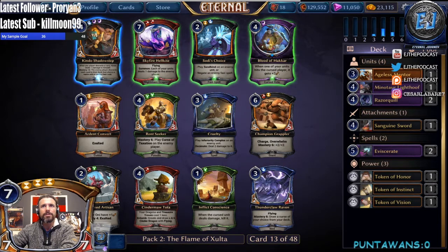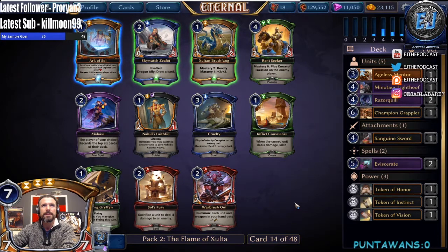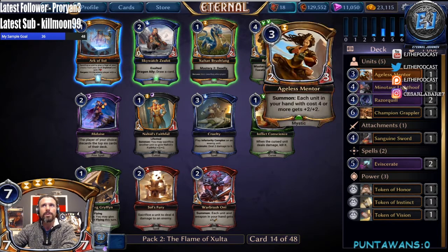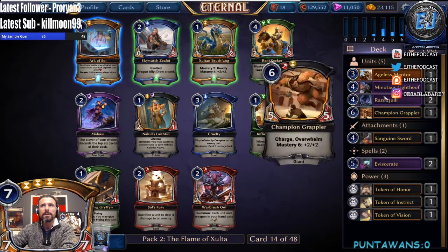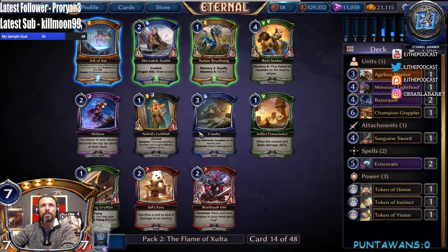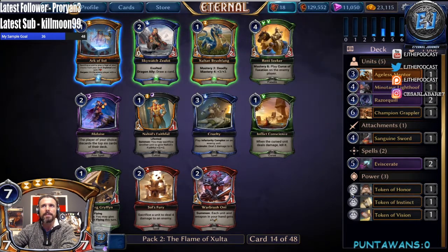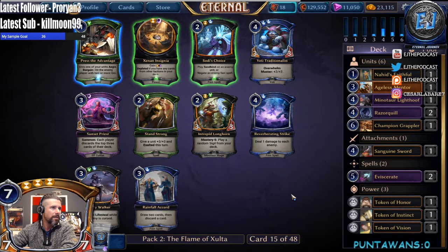Let's go ahead and just take Champion Grappler here — might be something we splash later on. Looking here we have a Malaise, in the Heat's Faithful, Arc of Soul — we're not really seeing a lot just yet. Warbrush, Rent Seeker, Flick Conscience — Flick Conscience is probably the strongest card. Still open to what we could take here. None of these cards are really pulling me into anything. I guess we can take the Faithful because we wouldn't mind hate — we won't hate playing Xenon, splashing potentially fire. It also has some fixing for Sanguine Sword, so we'll take the Heat's Faithful.